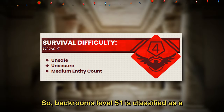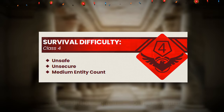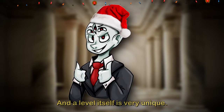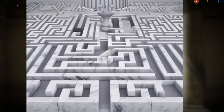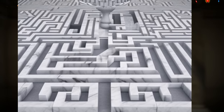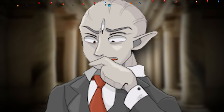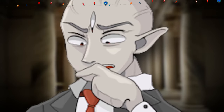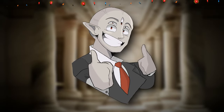Backrooms Level 51 is classified as a class 4 difficulty, and is pretty unsafe and unsecure, with a medium entity count. The level itself is very unique. It looks like a huge maze of marble hallways that are all decorated in a Greek-type theme. The level seemingly doesn't allow pictures to be taken, and each time someone tries to snap a picture, the image file corrupts and it's blurry and blacked out. So every image you see in this video is an artistic example of what the level might look like based off of several wanderers' reports.